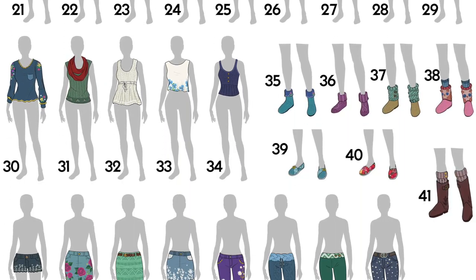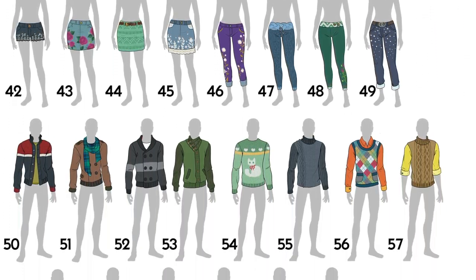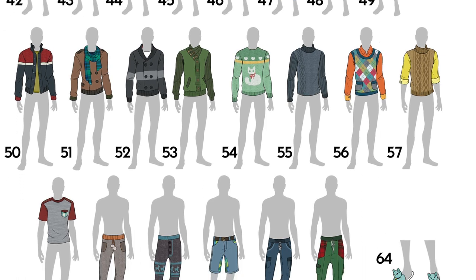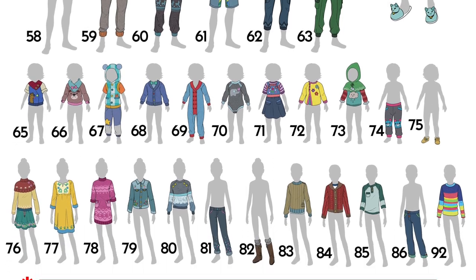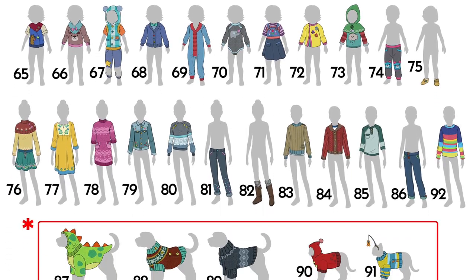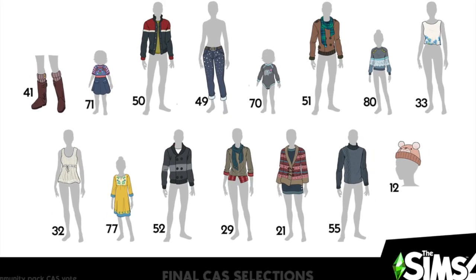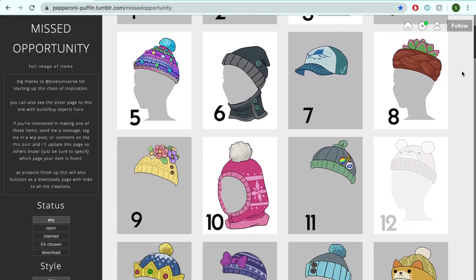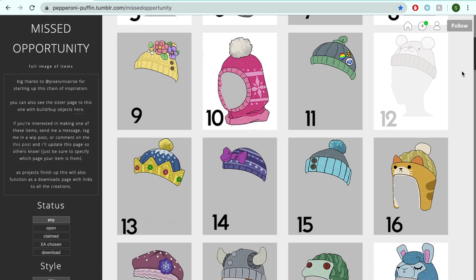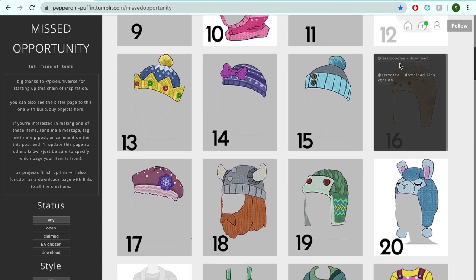Today we're going to do a little bit of a custom content showcase based around the items that EA originally had drawn to be included in this pack, but that the custom content community has now taken it upon themselves to produce and make for your Sims. Of the original EA vote, there was a total of 92 different items and only 15 were chosen for the game.